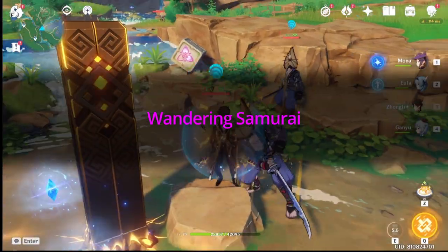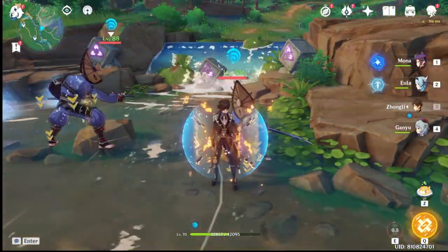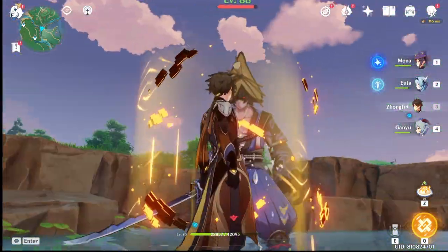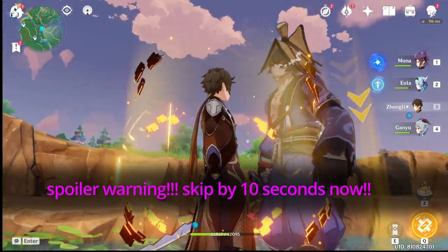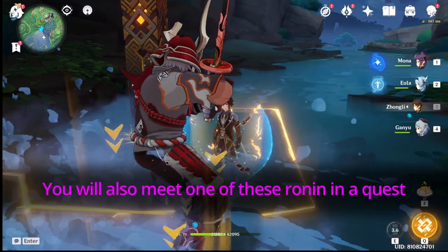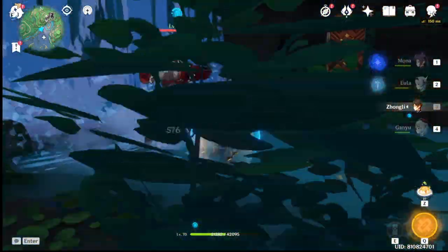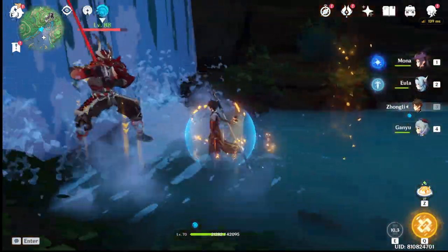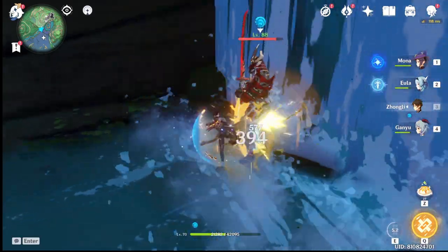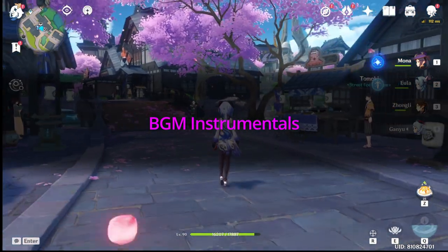Next up: ronins are drifters or wanderers — samurai without a lord or master in the Japanese feudal era. A samurai became masterless upon the death of their master or after the loss of their master's favor or privilege. The samurai mobs around Inazuma are most likely ronins that lost the favor of the late shogun of Inazuma, Raiden Shogun, or have been ronins for a long time. Runaway vision-holding samurai, perhaps, who wanted to escape the shogun's hunting decree?